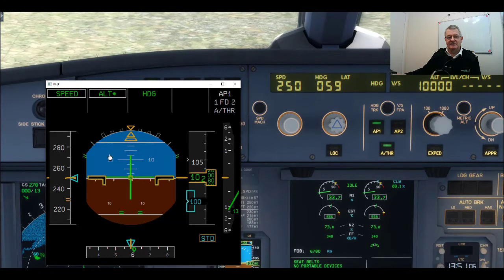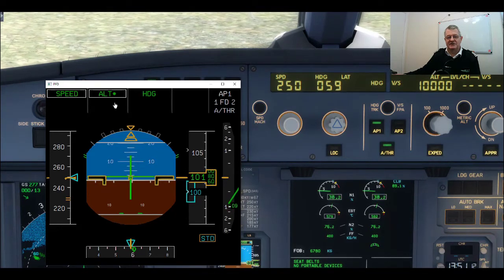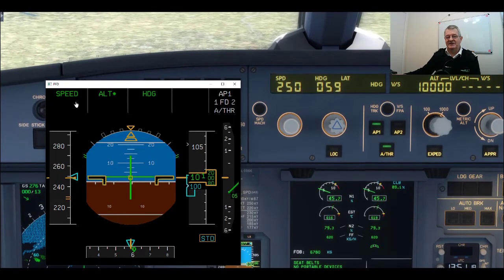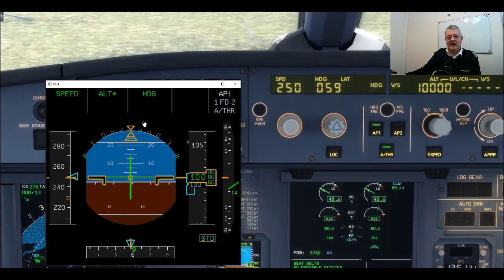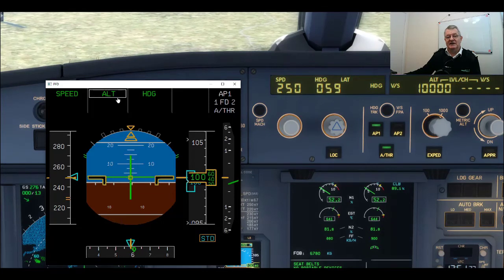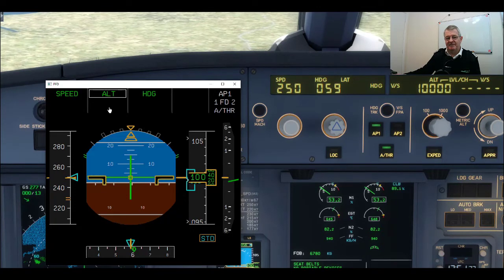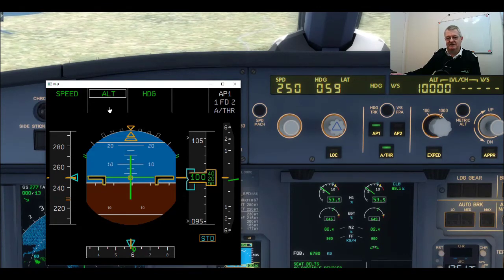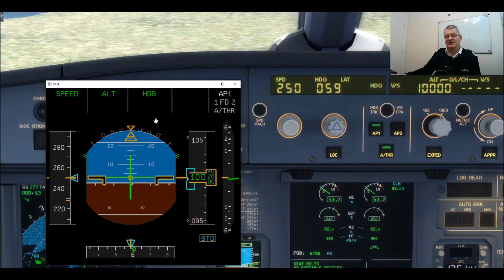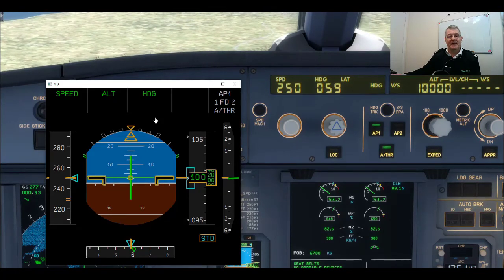Continuing to descend — Alt Star. So I'm acquiring the altitude, starting to pitch up, starting to level off, and the autothrottle is doing the speed again. So identical to level change on a Boeing — Alt Star is Alt Acquire and Alt is Alt Hold; V-Nav path would be the same. We're not in nav on the Airbus, so we're doing everything manually here. So that was Alt Acquire and Alt Star — it's a transitional mode between climbing and descending and leveling off. Okay, thank you.